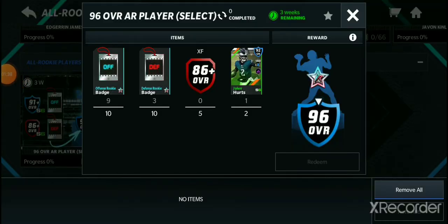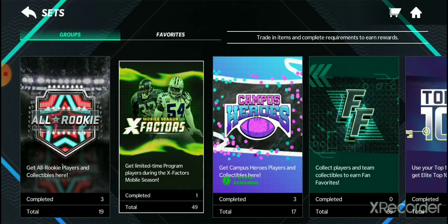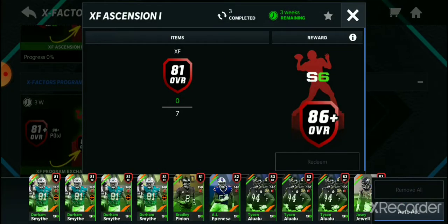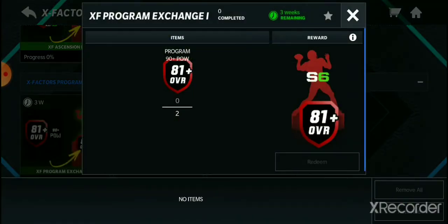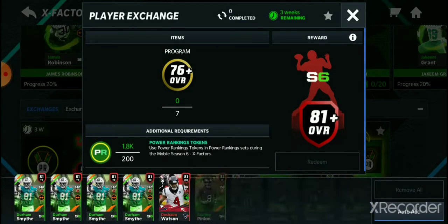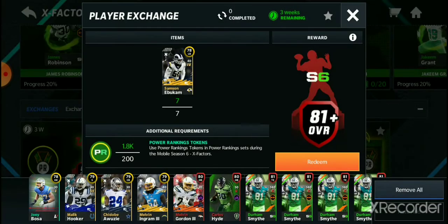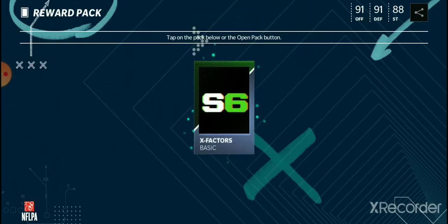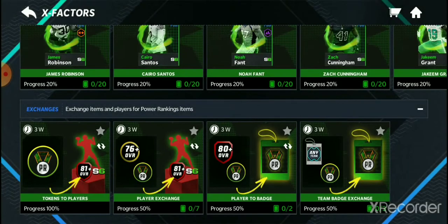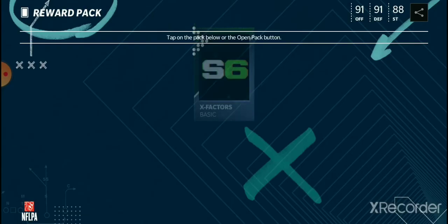We're pretty short - not just on players but on everything. Let me see how you can get these. If you go over here to the exchange, let me just go down to get the 81. There has to be a way. Oh, we can get a couple - or is that just for one? It's not really worth it. Wait - it's an 81 plus and it gave me an 87, holy crap.